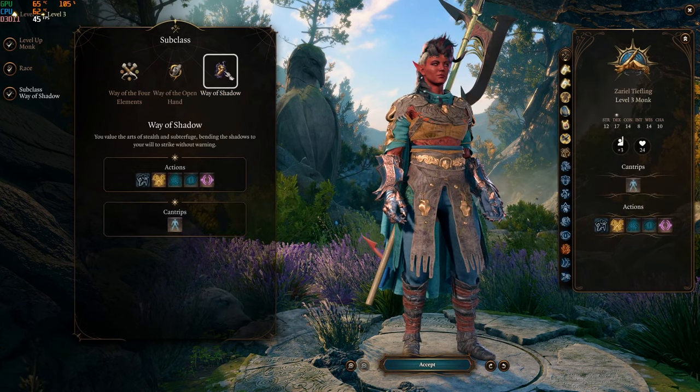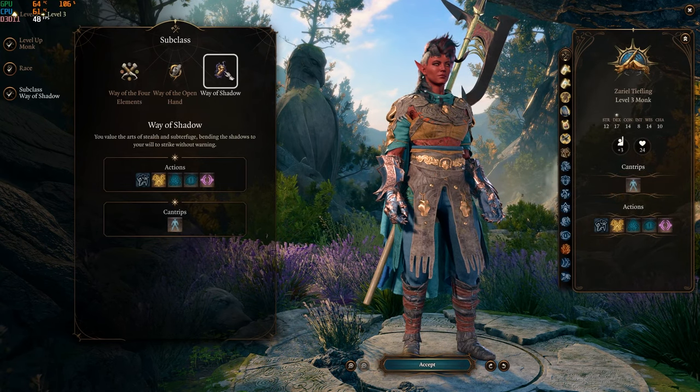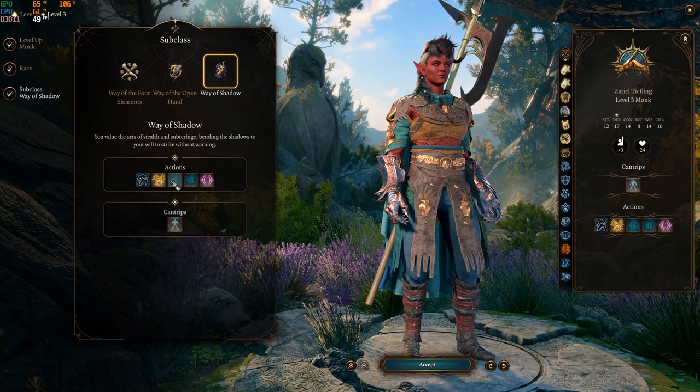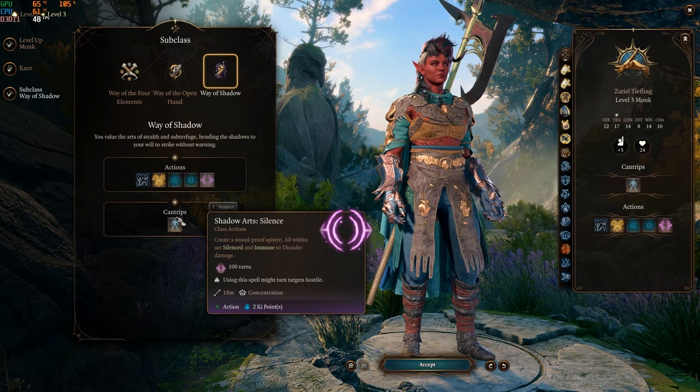Way of the Shadow: you value the arts of stealth and subterfuge, bending the shadows to your will to strike without warning. You get Shadow Arts: Pass Without Trace, Shadow Arts: Darkness, Shadow Arts: Darkvision, Shadow Arts: Silence, and also the cantrip Minor Illusion.